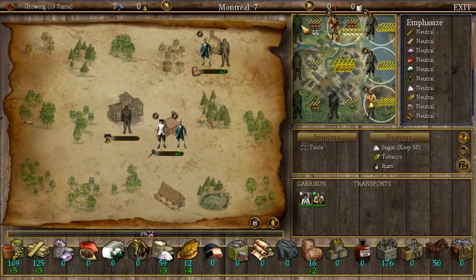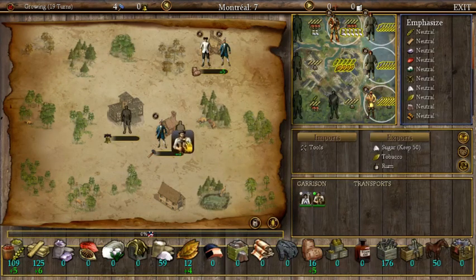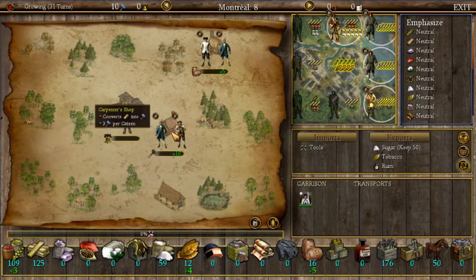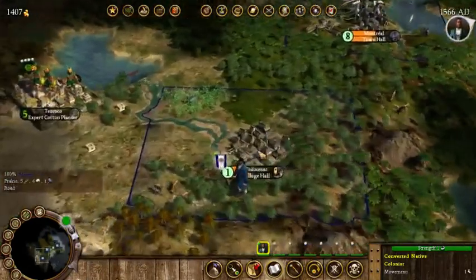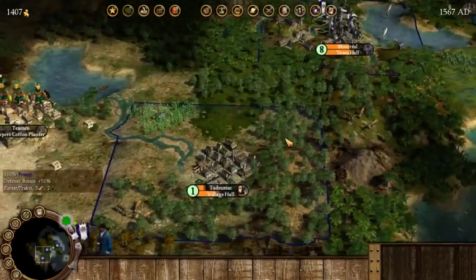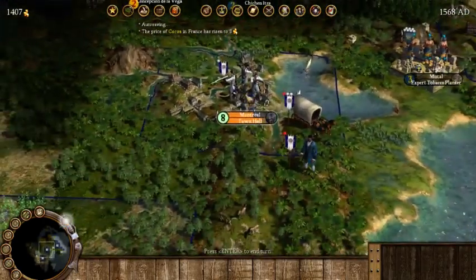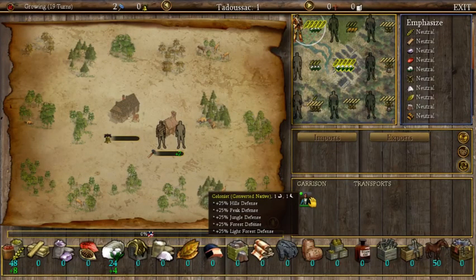We have an extra colonist here — a master carpenter. We have excess wood so we could get him producing rum, actually — he'll help with the rum. That stagnates our sugar production a bit but that's okay. We seat the master carpenter here and production should be really fast now. We have yet another native convert, so he's going to go down here as well. We're going to want to build another wagon train very soon. We're producing food and cotton here, so we'll look at producing cloth.